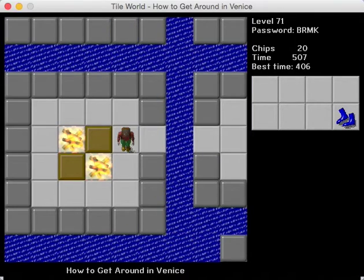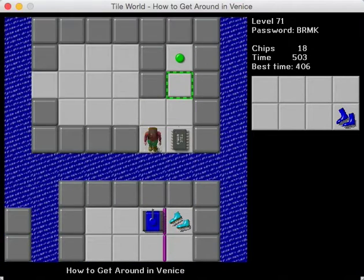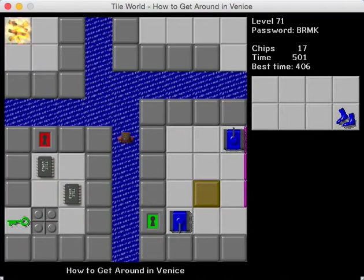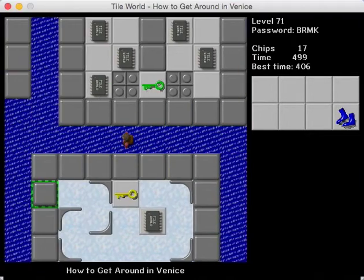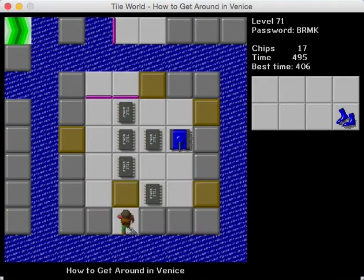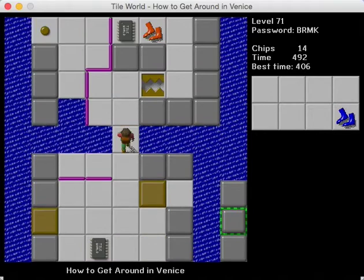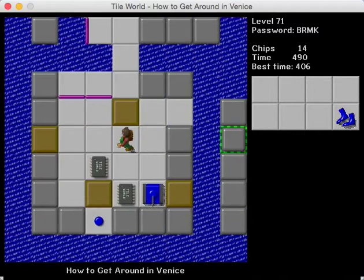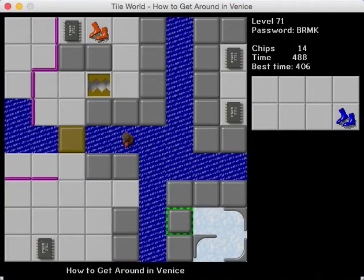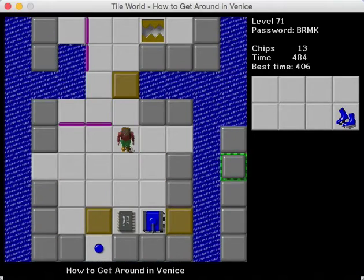I really like this construction right here. There's some fire under those blocks, but you don't really have any real reason to push them because there's fire bordering them. It's a little evil hiding the trap — or the blue button — under that block, but it's not too bad if you're just experimenting, and pushing the other blocks in doesn't really affect anything.